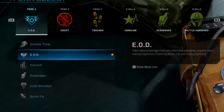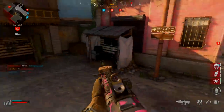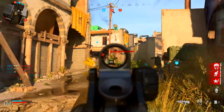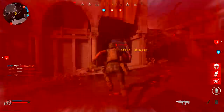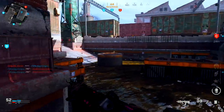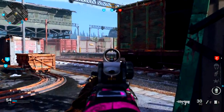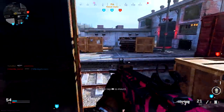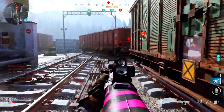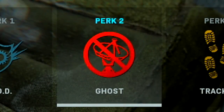For perks, I always run the Specialist bonus — I survive a lot longer with it, and killstreaks in this game aren't really worth grinding for since they get taken down so easily. Having all those perks unlocked, including Recon and Sleight of Hand, gives you the upper hand. For perk one, I'm using EOD — protection against explosives and fires is really important since I run around the map and encounter proximity mines, claymores, and C4.